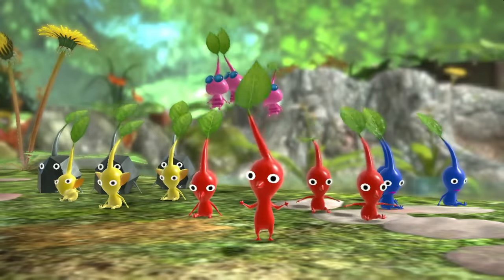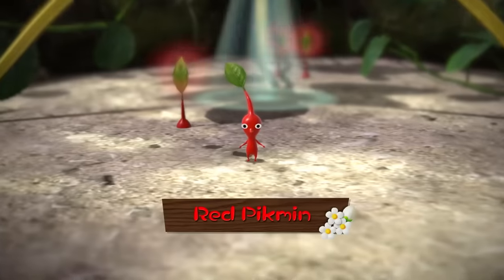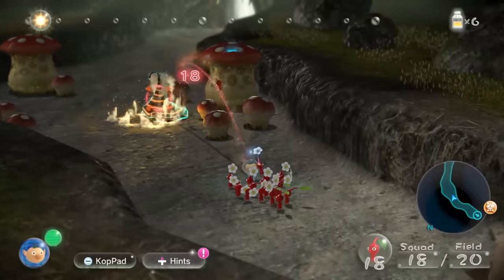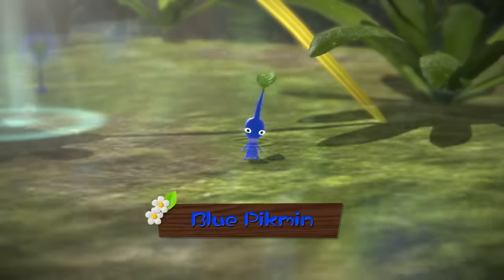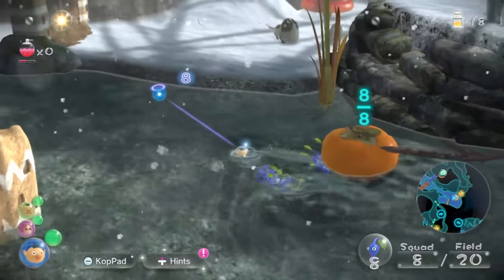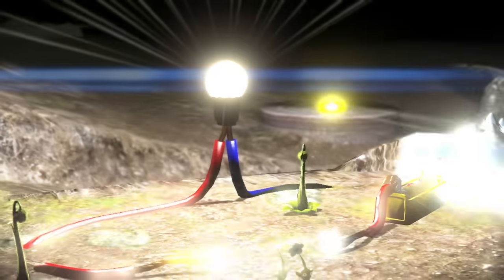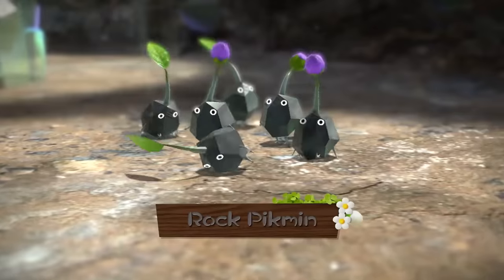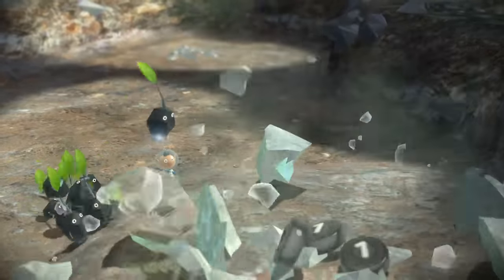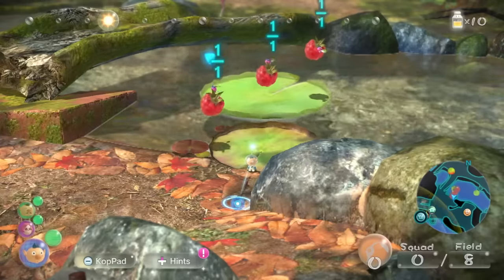There are several types of Pikmin, each with their own strengths and abilities. Red Pikmin are resistant to fire. Blue Pikmin can survive in water. Yellow Pikmin conduct electricity. Rock Pikmin have hard bodies. And winged Pikmin are able to fly.